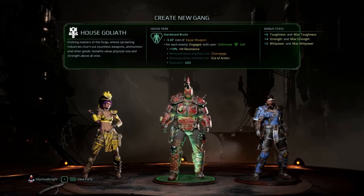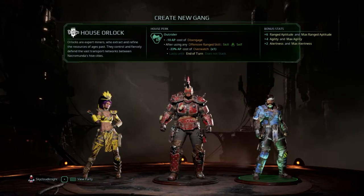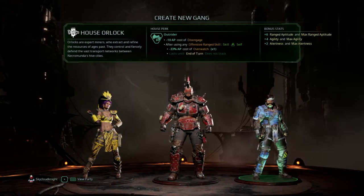There's minus five AP on equipped weapons, that's why they're free for every engaged use — use a defensive stance. Melee weapons will deal damage and the skill doesn't die. Okay, so we're going to go with Olock.